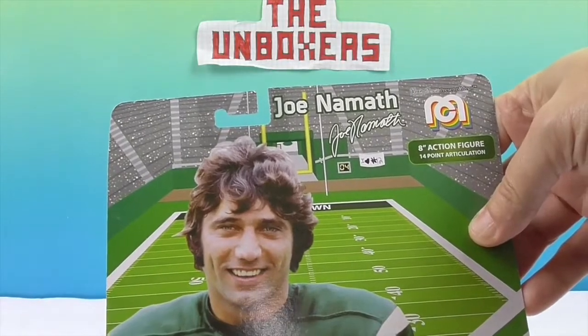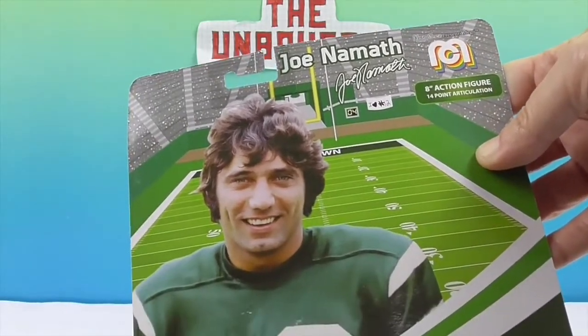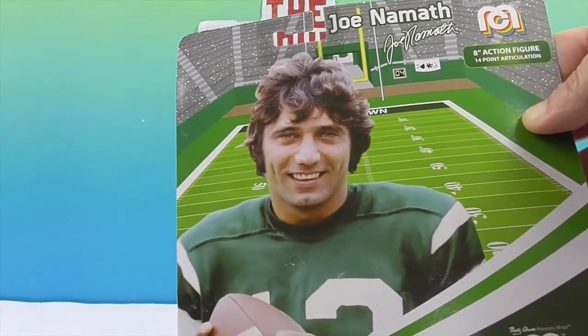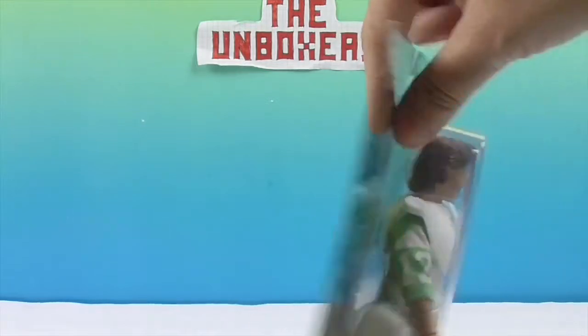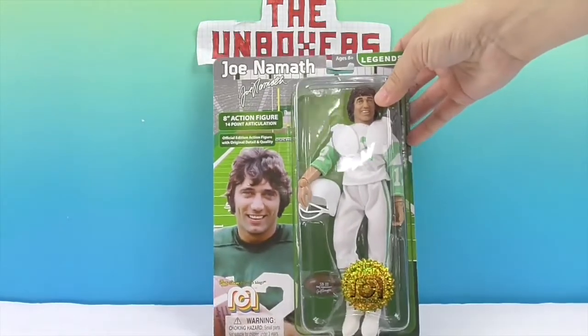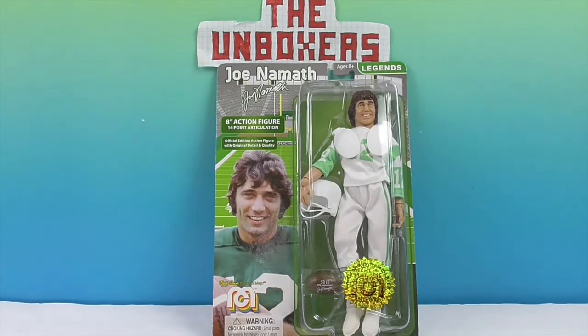That's cool how they get the little stadium in the background. I feel like I remember seeing that picture — in his prime he was probably everywhere. Wheaties boxes, for sure. So we're going to go ahead and get Joe Namath out of the box so he can start throwing some passes and winning Super Bowls. We'll be right back.